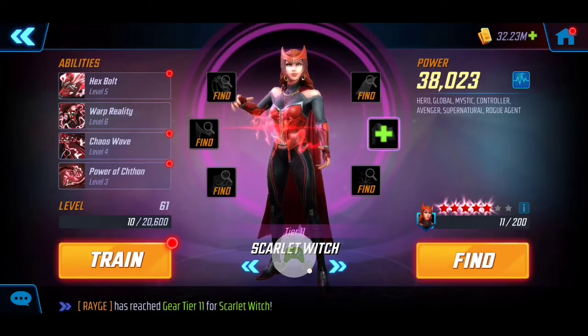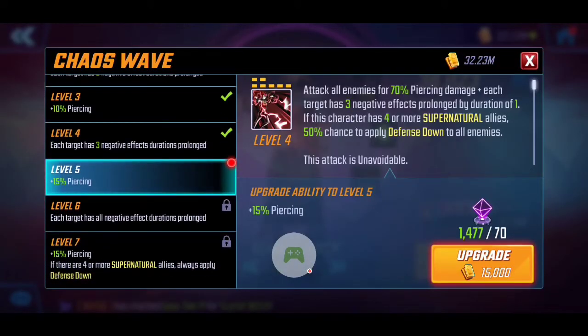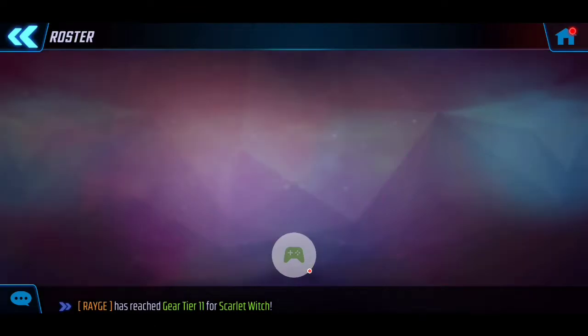To further complement Shuri, I am going to use Scarlet Witch. I have her at 38k tier 11, no T4s on her, and she's going to assist Shuri in terms of providing protection to our team. Scarlet Witch's ultimate is actually really good too — if there are negative conditions around, she can extend those negative effects, prolonging them by one duration.